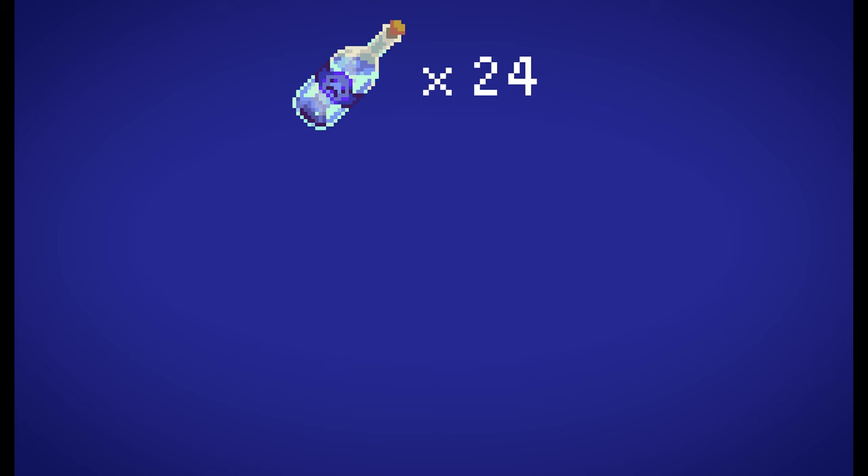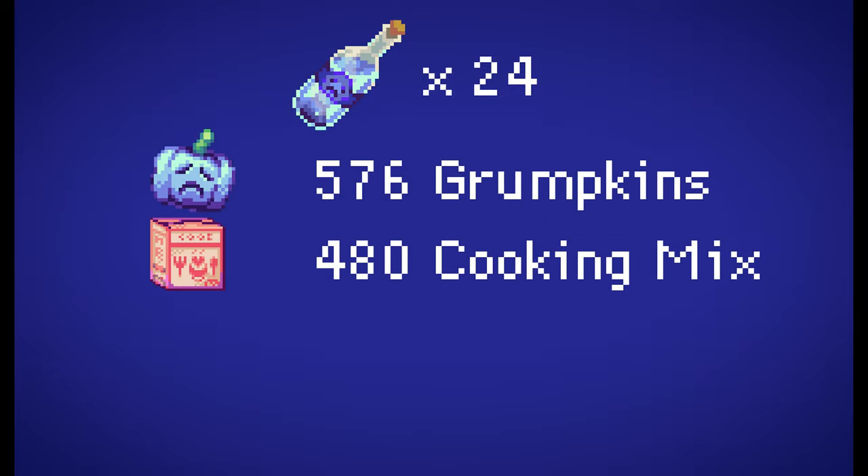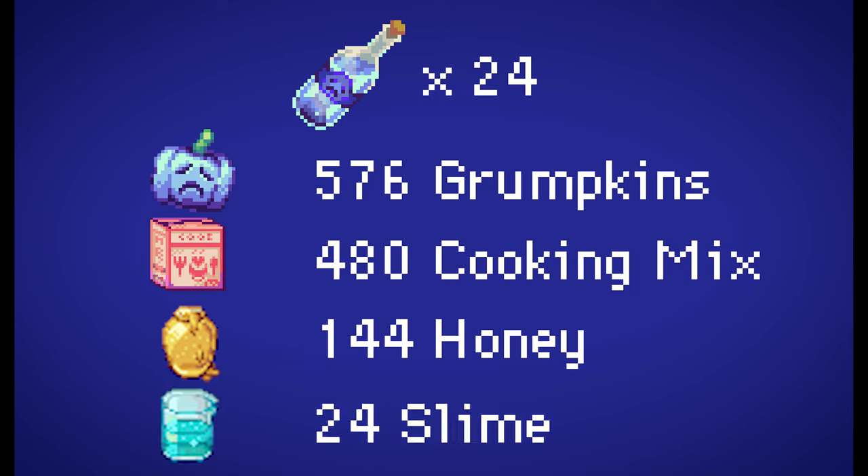For this you need 576 Grumpkins, 480 Cooking Mix, and 144 Honey. This time you also need 24 Slime.